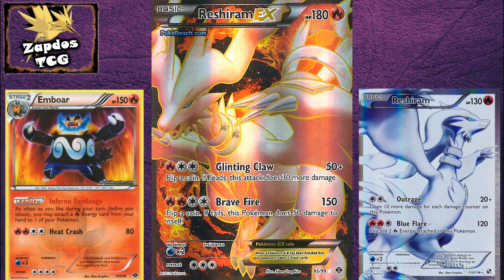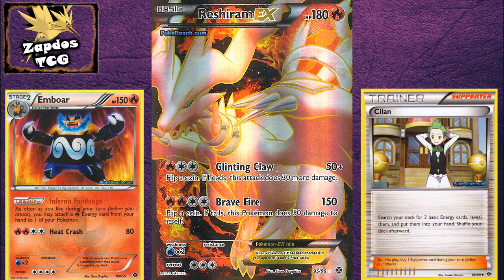Next is Reshibor. This deck uses the awesome ability of Emboar to get lots of energies into play and power up the Reshirams. Now this deck gains more power thanks to Reshiram EX and more consistency thanks to Skyla, one of the main supporters that will run energies into play. Search your deck for three energies and attach them right away with Emboar's ability — pretty good and pretty fast. Imagine getting an Emboar out on turn two; you might be able to deal 150 damage really fast. Emboar is fast and Reshiram is really powerful — it fits together perfectly.